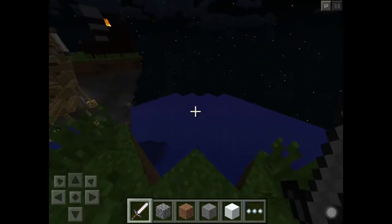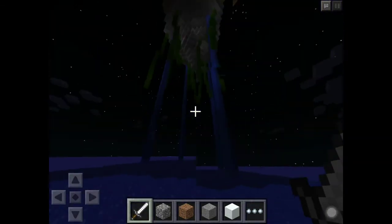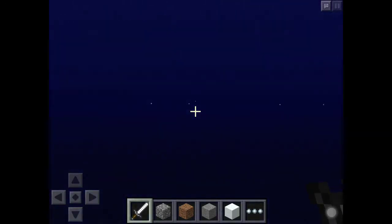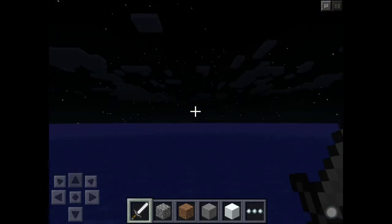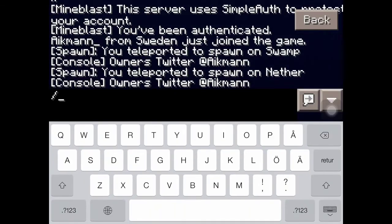In survival mode, what will happen — hint, hint — well, you type slash spawn and it will teleport you back to the spawn.